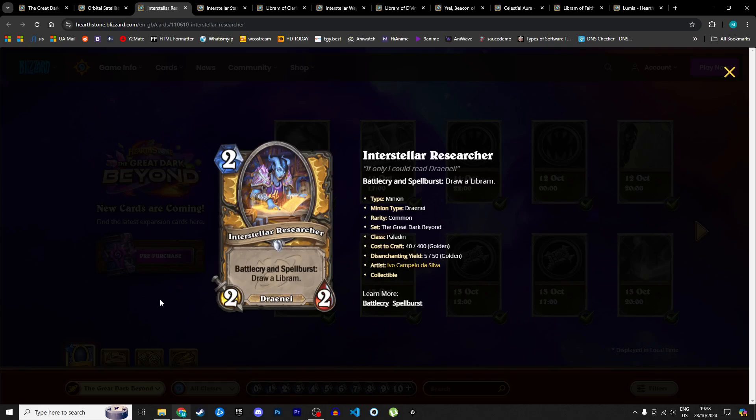Next is our first Libram synergy card: the Interstellar Researcher, a 2 mana 2/2 Draenei — you can discover it with Orbital Satellite. Battlecry and spell burst: draw a Libram. At base level you have a 2 mana 2/2 that draws a specific card, which is really good. It has the potential to draw two cards, and the second card drawn is also a Libram you'll want to discount. I'm giving it 4 stars in Standard and 3 in Wild — Libram Paladin could actually make a comeback with all these support pieces.